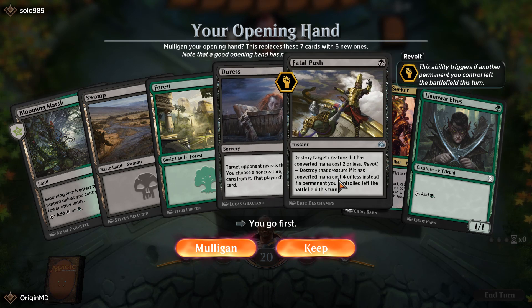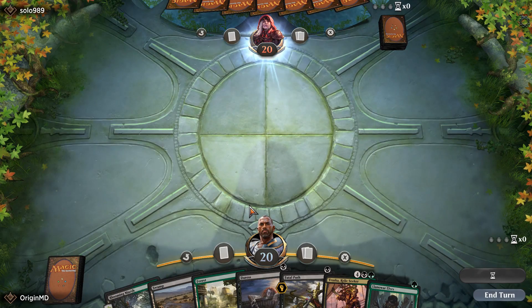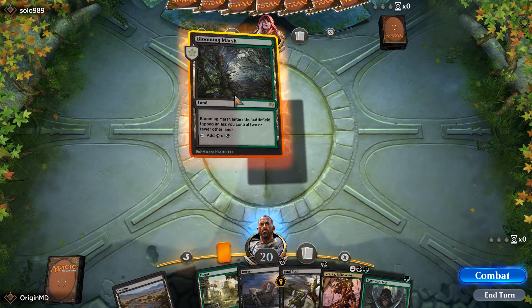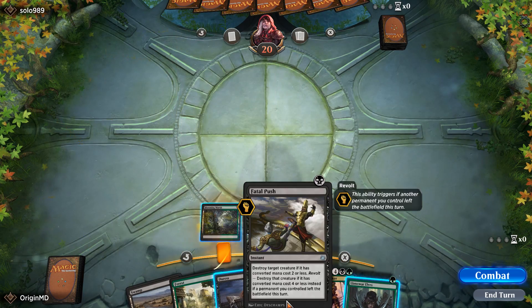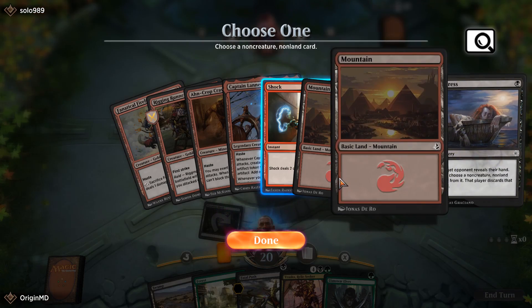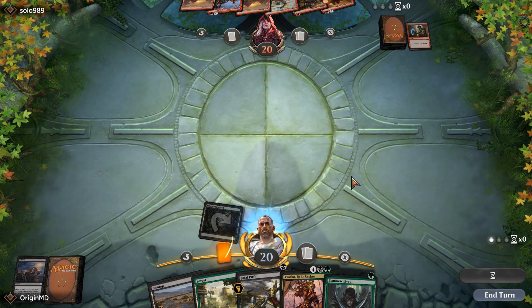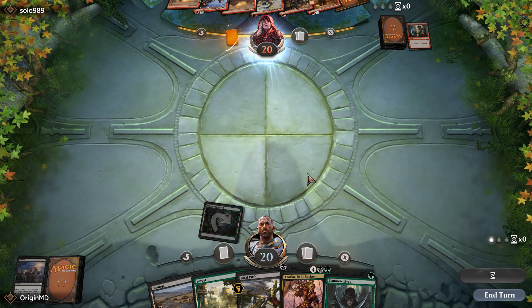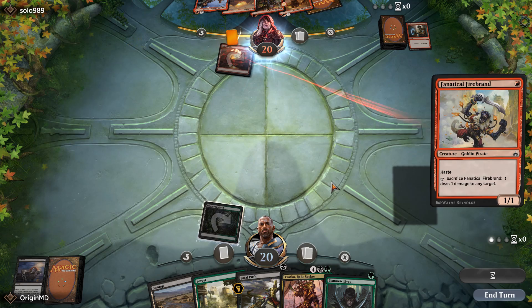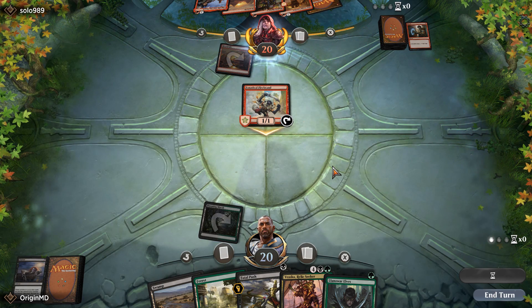We've got Duress and Fatal Push as well as Llanowar Elves — let's keep this hand and see if we can survive long enough to cast Vraska. Let's go ahead and use Duress to see what our opponent is up to. This is going to be a red deck wins — not sure if we have enough to survive long against such a deck, but we'll find out soon enough.